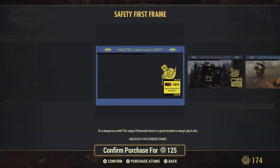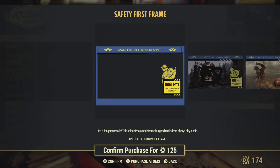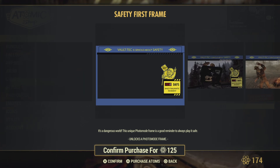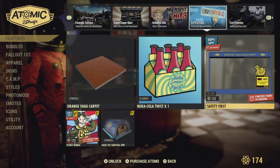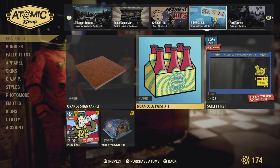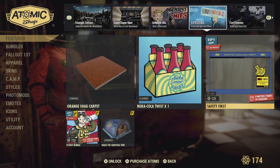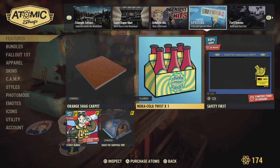Safety First — it might take ten minutes to design this and do the coding for it; they should just give it to us. I mean, we didn't have to pay for those picture frames either, just saying. Nuka-Cola Twist is your daily for today.